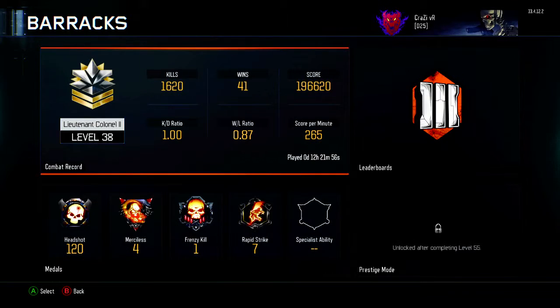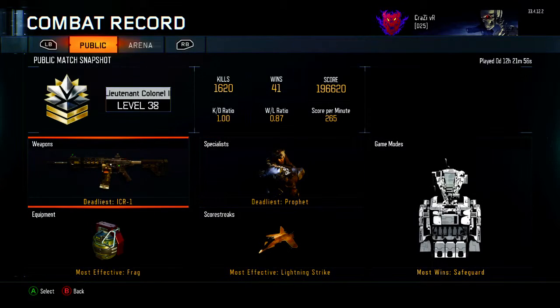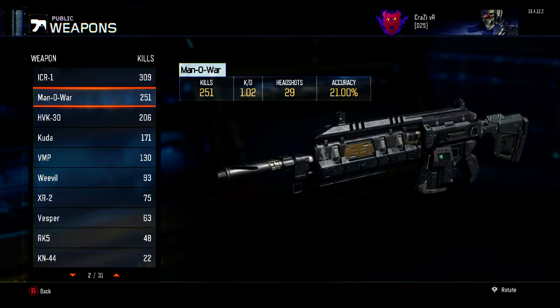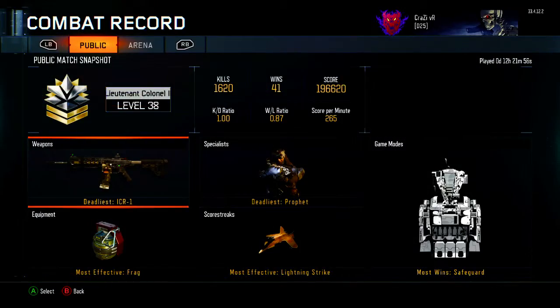I'm gonna show you my combat record before you guys laugh at me — my KD sucks, I know. It is because I have been struggling to adapt, but now I've finally adapted to this game. So anyway, there you see I have 251 kills, 1.02 KD, 29 headshots, and 21% accuracy with the Man of War. It's one of the best ARs in the game. I haven't used the M8 or the Sheba yet, but so far it's the best assault rifle I have. ICR is in a close second.